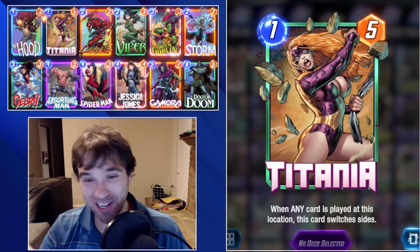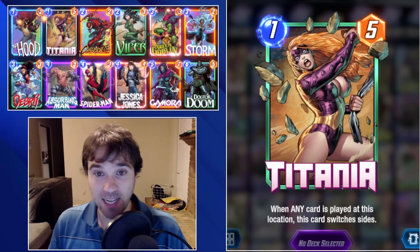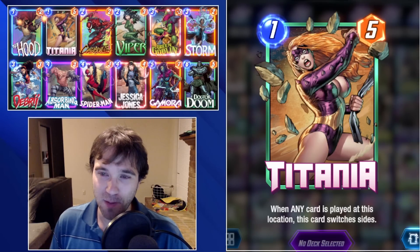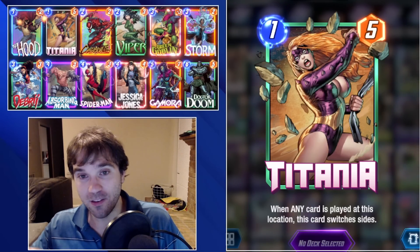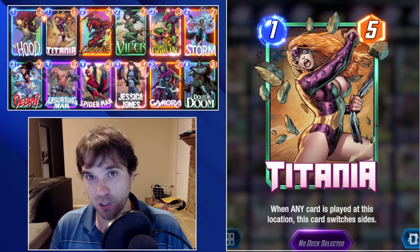Hello everyone, TLSG here, back again with another daily Marvel Snap video. So today we unlocked Titania, the very powerful 1-cost 5-power card that has a pretty unique ability: when any card is played at this location, this card switches sides.